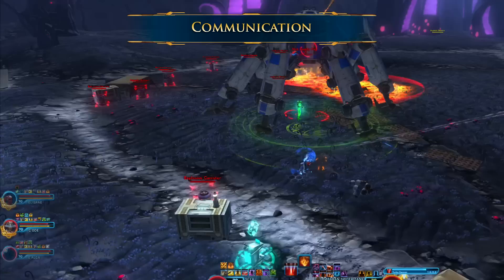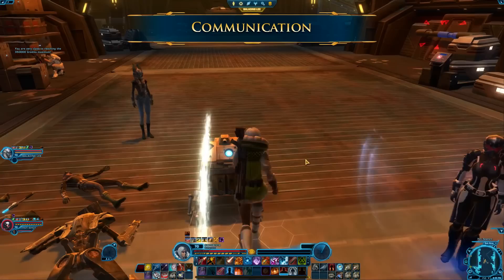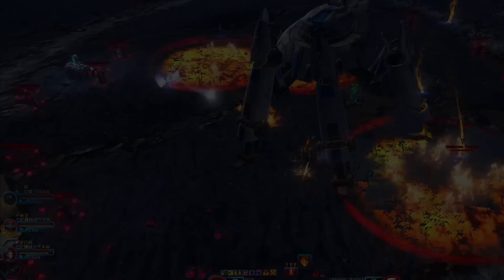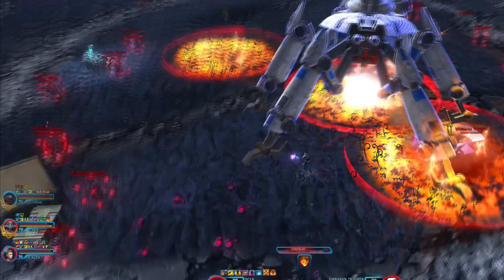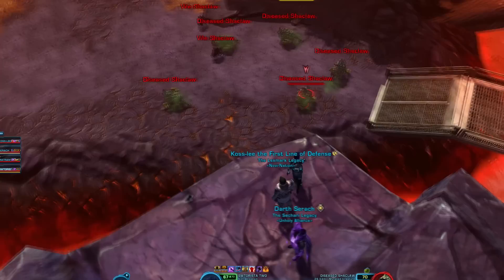One of the things that can make grouping up more enjoyable is communication. If this is your first flashpoint, or your first time in a specific flashpoint, tell your group in chat. Although some players will be unwilling to compromise, others are just excited to run with other players and are happy to give advice and help. Players who are willing to communicate and ask questions are almost always given more leniency when something goes wrong. If your account is unable to type in chat, you can still indicate you're present and listening by typing /yes, /no, or just /wave to say hi.